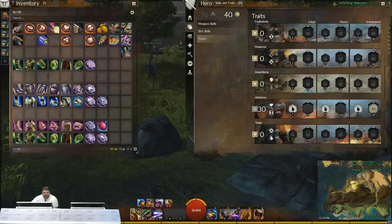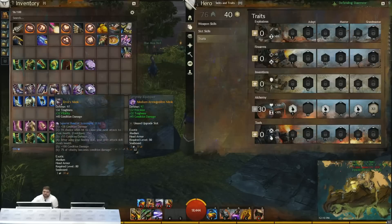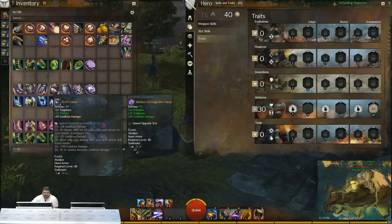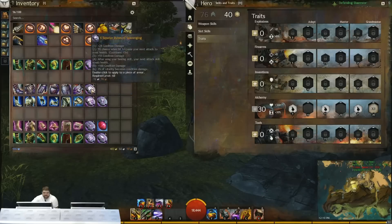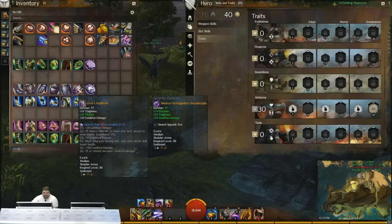You can also run the new Dire set, which I think is really strong. It gets you more defense. I like to put the Scavenging rune in there — it gets you high condition damage and then converts vitality instead of toughness from the Undead set. Because you're also getting vitality from the Dire set, it can be really good and adds a little bit more lifesteal. Those are two good setups for just cranking up the condi damage.